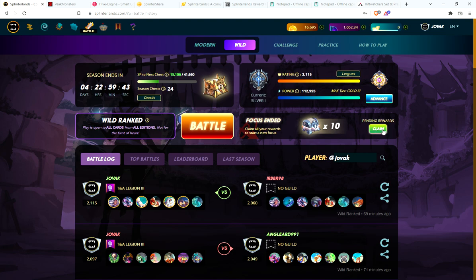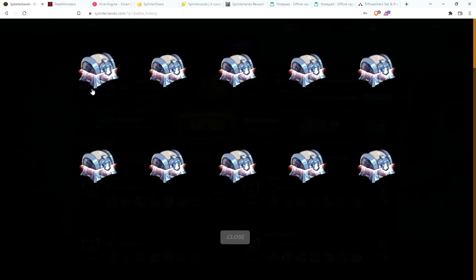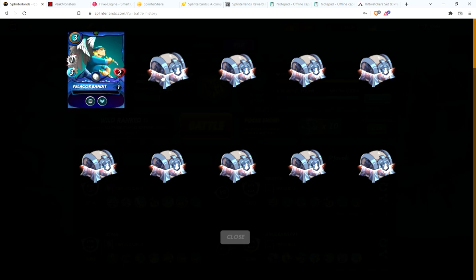Starting with my main account, we have 10 silver chests to claim, up to 24 for the season. Had some good luck this week, hope the luck continues. Got a couple gold cards on the main account and some epics on the other accounts, so the rewards are going good lately.